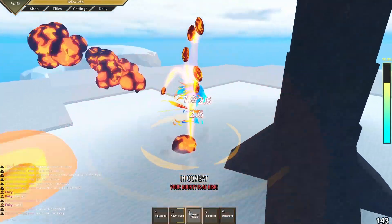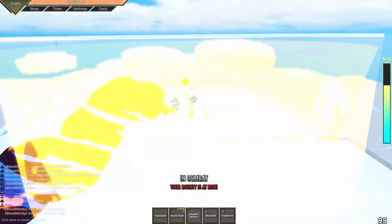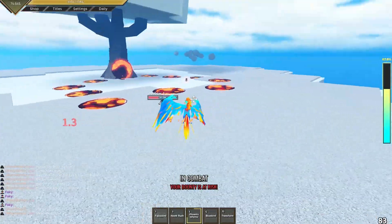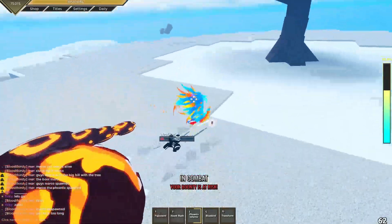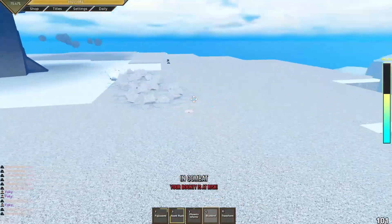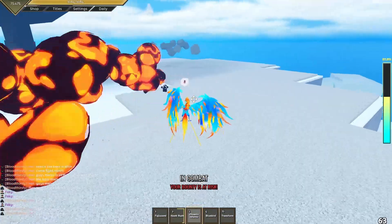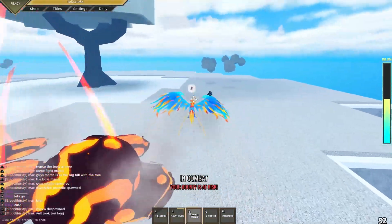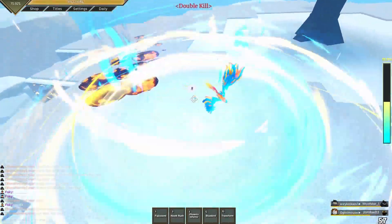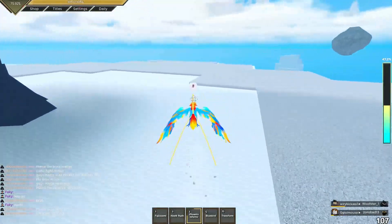Phoenix Inferno — they changed it. That's how Phoenix Inferno looks, and then when you let go it does a down slam. Crazy damage.